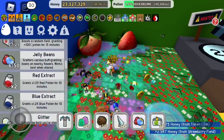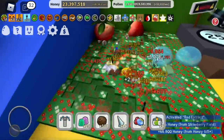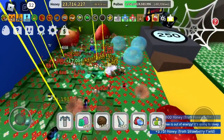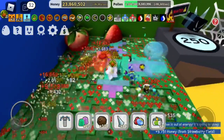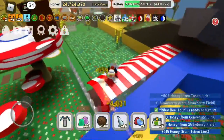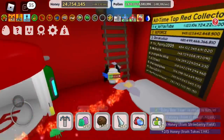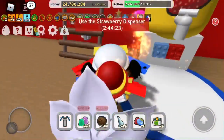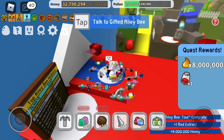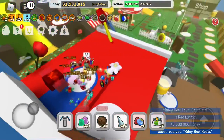Why not activate a red extract? Red extract for red extract, am I right? Basically making nothing except a little bit of honey and maybe some tickets off of this. I made zero red extracts but eight million honey from it.